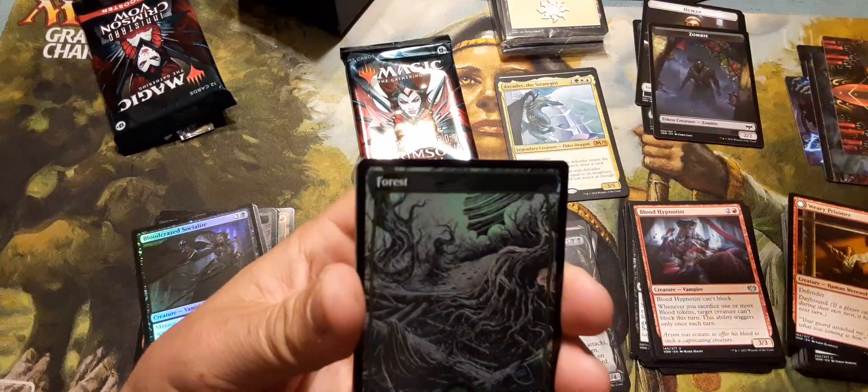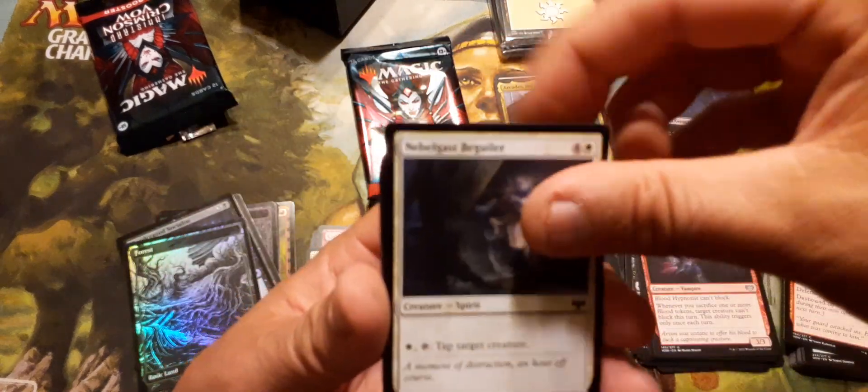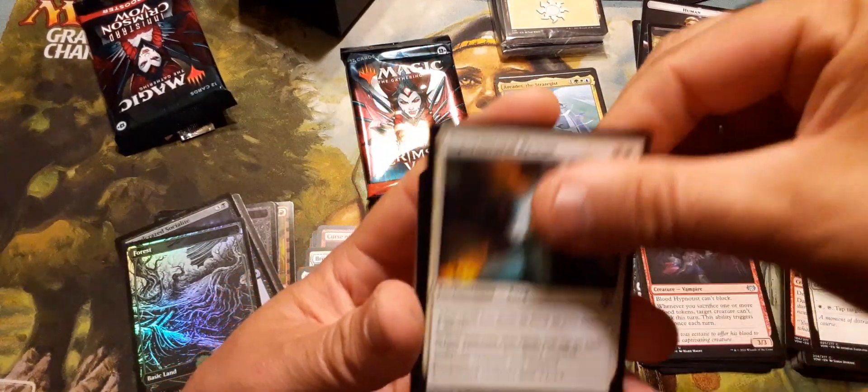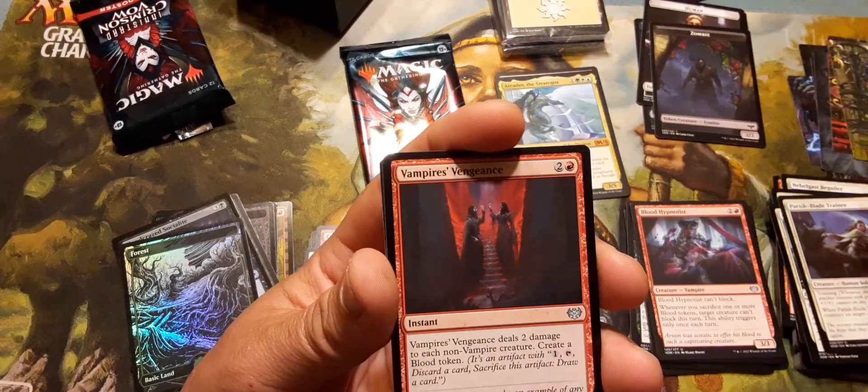Let's find out — oh look, another forest, a foil forest. I do like the foil lands. Foil lands are kind of my favorite lands to have.